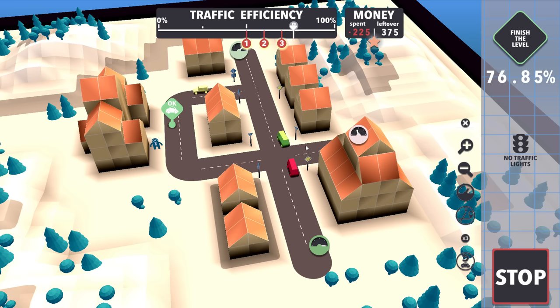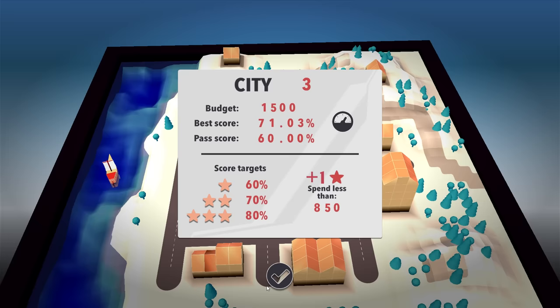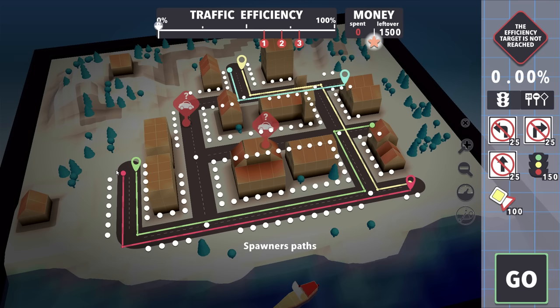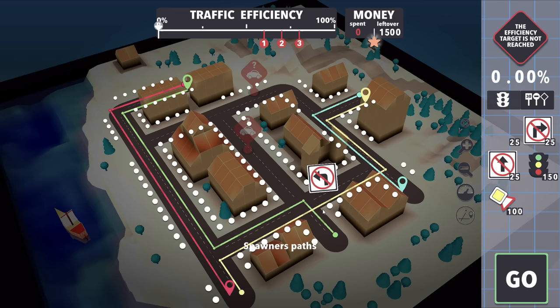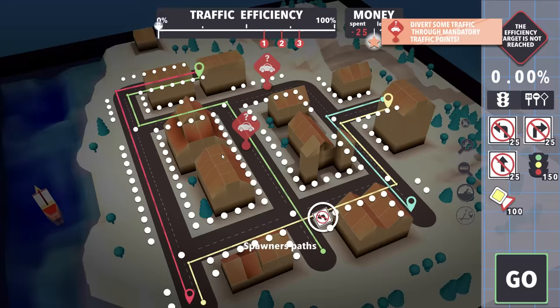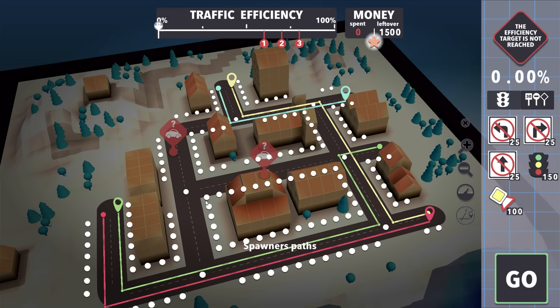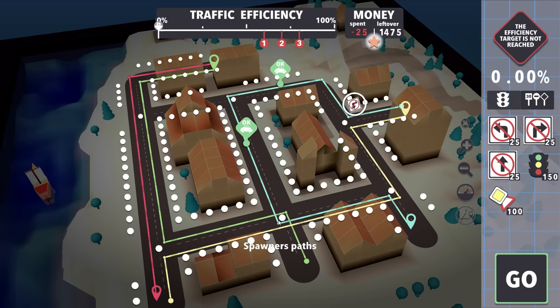No left turn, no right turn - good stuff. City three with a budget of fifteen hundred. This looks crazy. Red seems to be a straight through which is interesting. I can divert green to go through this neighborhood with a no left turn sign - except the traffic point is on this side of the road so that doesn't help me. I think I'll just divert blue instead - no left turn for blue, and we have the whole setup there.